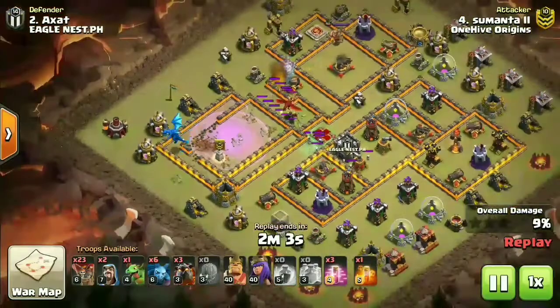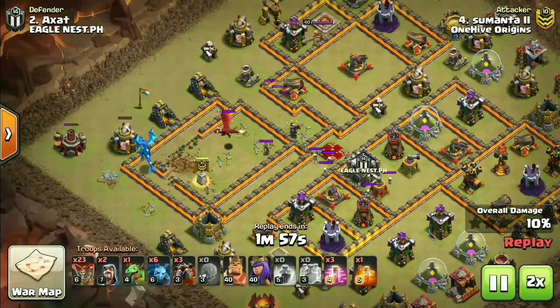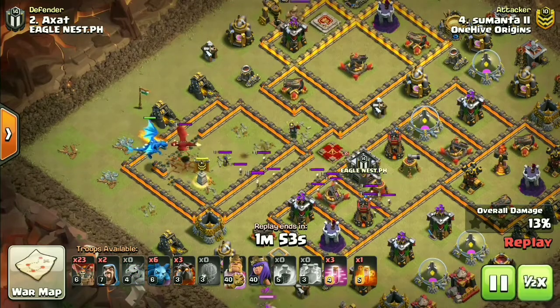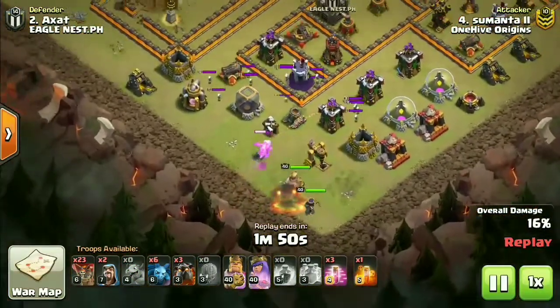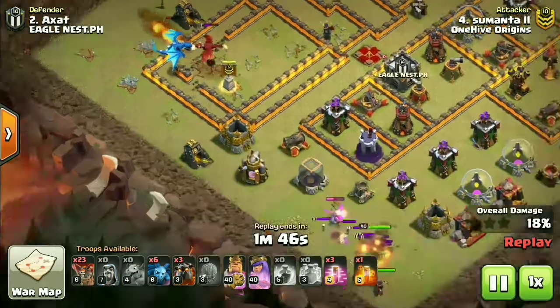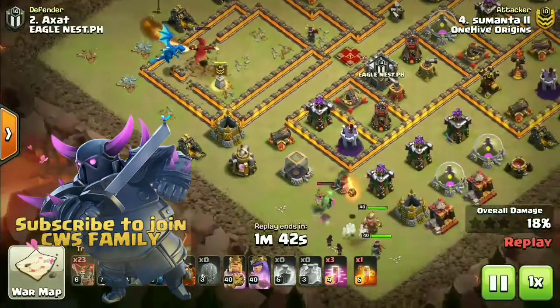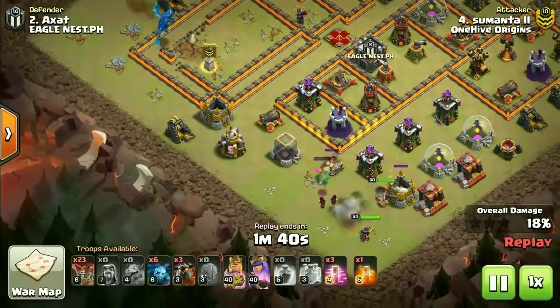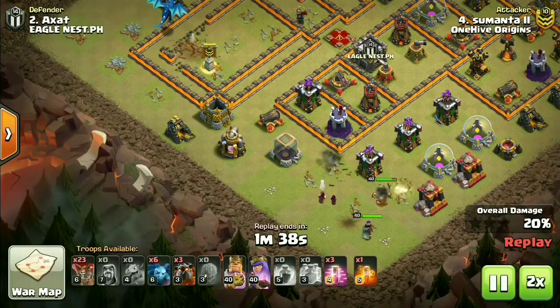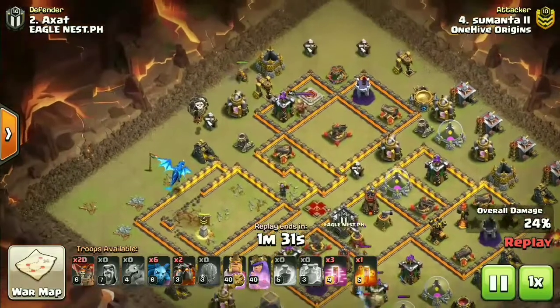He got the queen as well - pretty decent value. The electric dragon is still alive and taking down the clan castle. Heroes are working the downside with one baby dragon to funnel the base. The electric dragon was kind of lone but lucky to get wiped up. The heroes and a couple of Valkyries are doing a fine job.